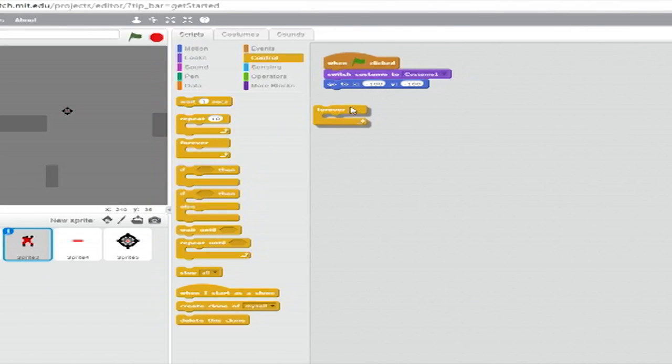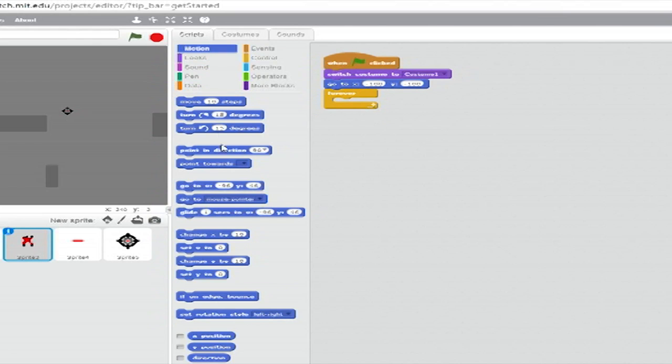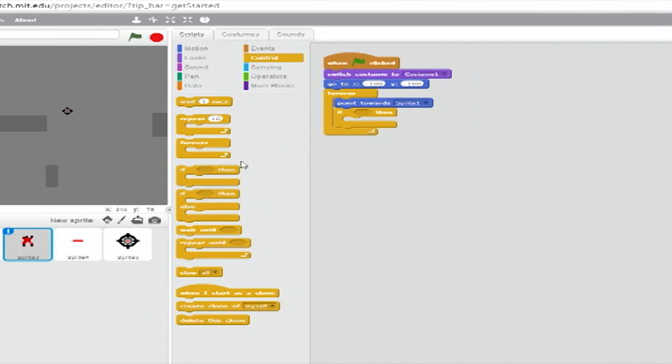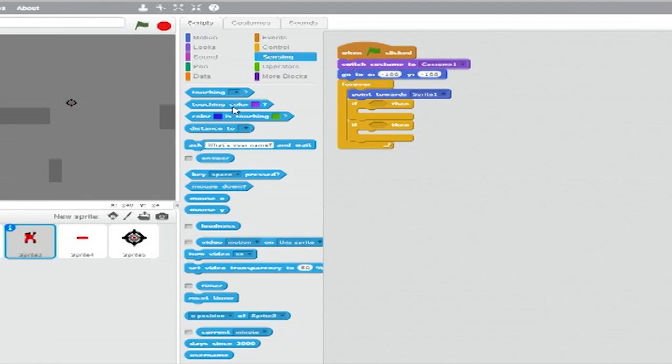Add a Forever Loop. Inside it, from Motion, insert a Point Towards block and set the drop-down to Sprite 1. Below that, still inside the Forever Loop, create two if-then clauses. Get their triggers from Sensing — set the first to Dark Grey and the second to Light Grey.